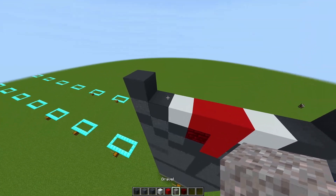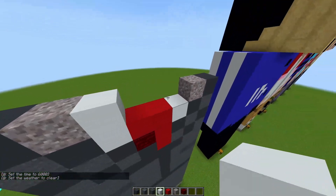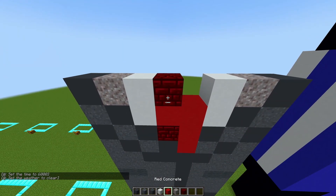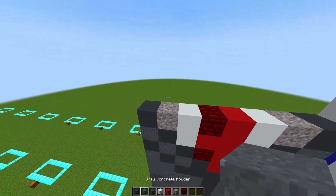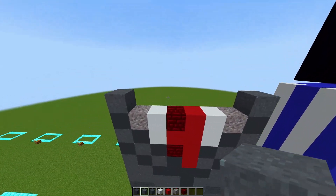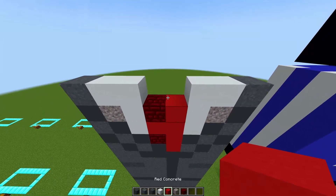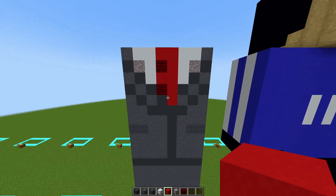Get your gravel block and also place one on either side, then get your white concrete and also place one block on either side. Then get your red nether brick, place one on the left side, and then red concrete on the right side. For the last layer get your gray concrete powder and place one on either side, then get your white concrete and place two blocks going across on either side. In the middle place red concrete in the middle two blocks — this is what the front of the torso should look like.